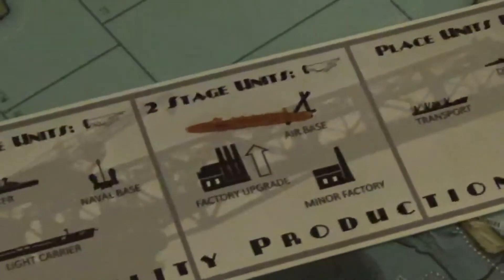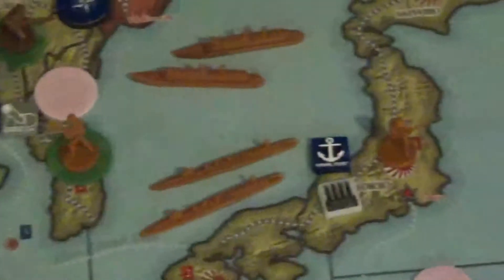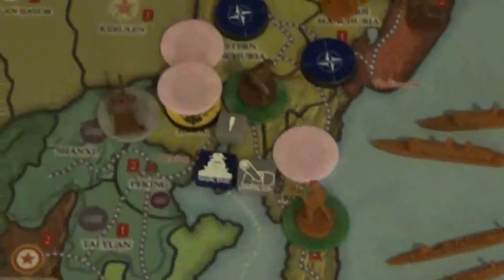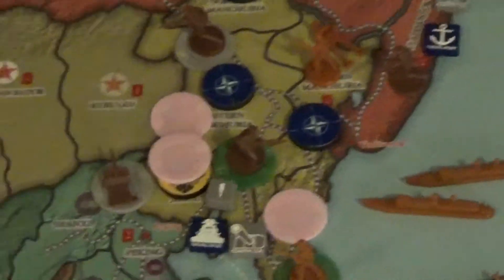They paid to move up the cruiser. And they bought an infantry and a militia — put the infantry in Tokyo and the militia in Korea. And that was it for Japan's turn.